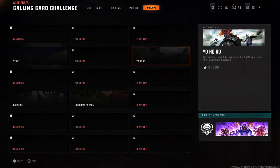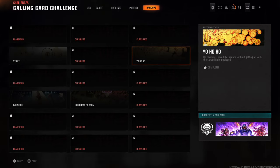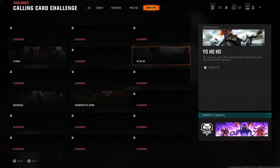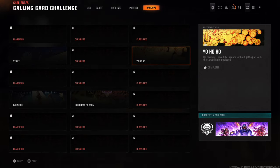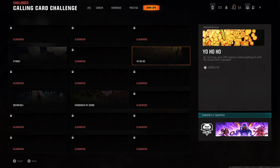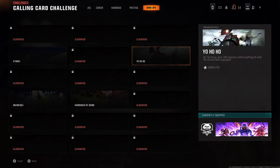What is up guys, it's Matt from Skullbusters and today we're on Call of Duty Black Ops 6. It's going to be the calling card for the Dark Ops challenge — it's Yo Ho Ho for the Pirates. What you have to do on Terminus is earn 20k Essence without getting hit with the Cursed Relic equipped. Let's get on with the video.